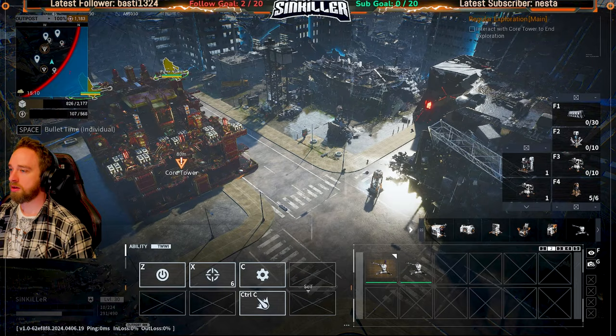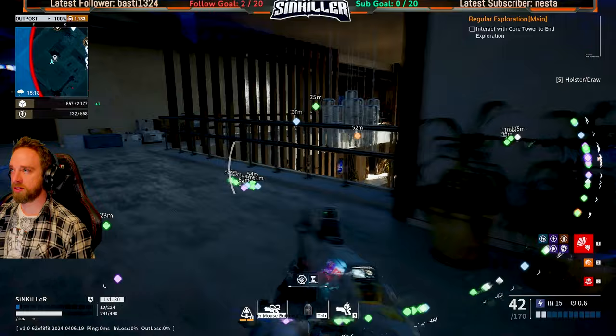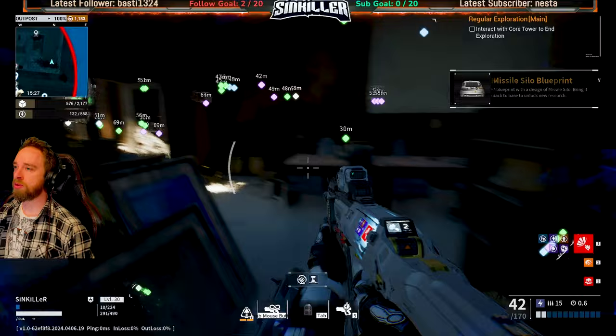Want to see what this orange is. It's down here - we missed it. Oh it's under us on the bottom floor. Oh, I've already got the miso silo blueprint - so it's a double up. I thought I already got that. I didn't realize you'd be able to get them twice. Just grab this fiber over here - you never have enough fiber fuel.